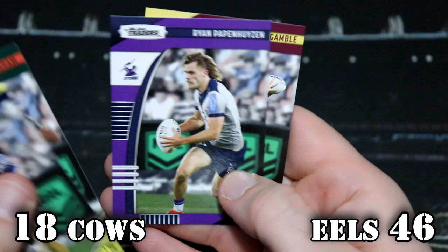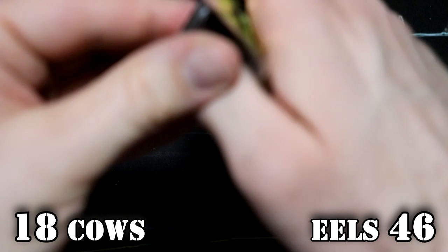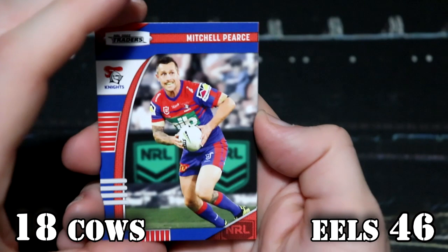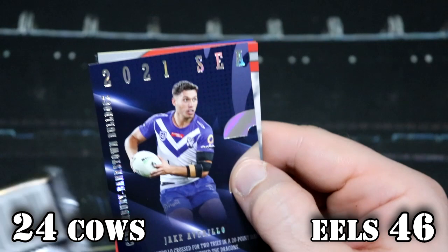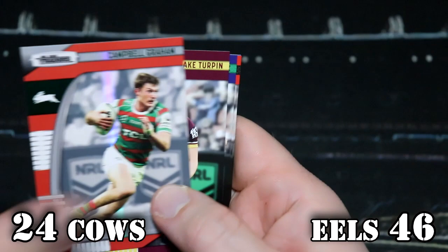Down to three packs each in this epic tussle — 18 plays 46. Let's see what we're getting from the Cowboys: we've got the Knights, the Titans, the Sharks. We've got Kieran Foran and Jacob Averillo for the Season to Remember — those are six points. So that is 24 points to the Cowboys. We've got the Rabbitohs and nobody else.